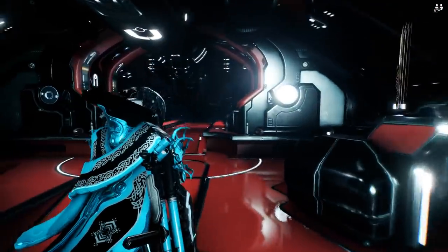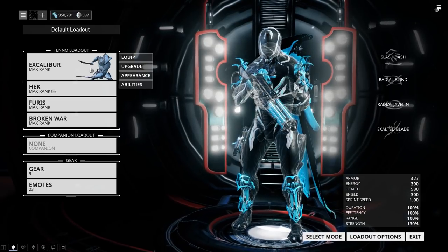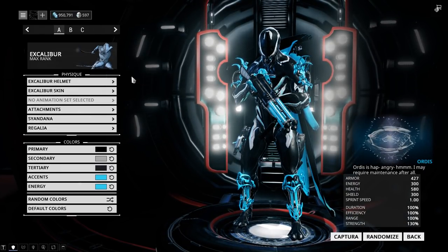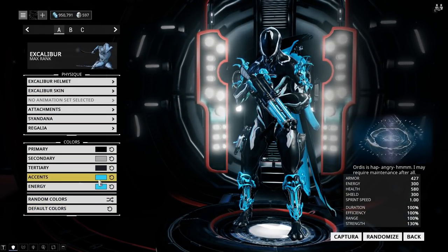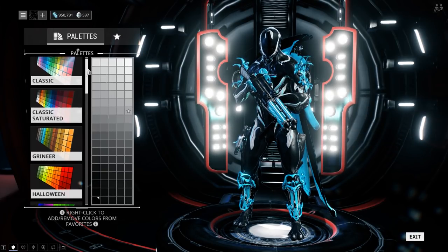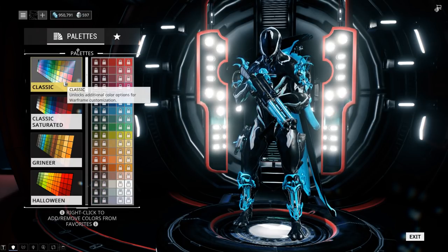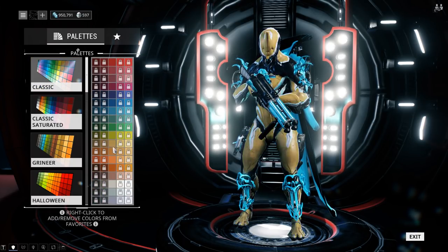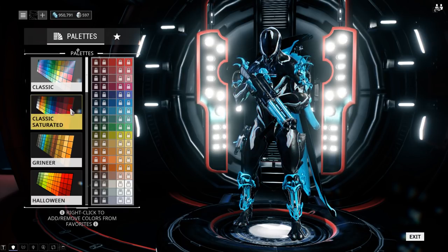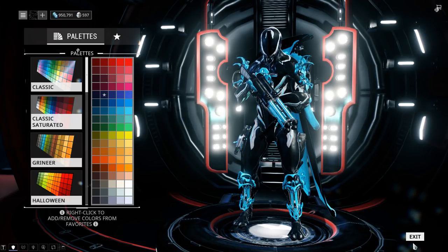I've also been asked a lot of questions about appearance. How do you change the appearance of your gear? When you come to your Warframe and go down to appearance, here's where you can change all the goods. You will have a bunch of palettes that are locked off and require platinum to purchase. The only one you have access to is the Classic, which is pretty cool. I do recommend the Classic Saturated because you get a really good spattering of a wide array of colors.